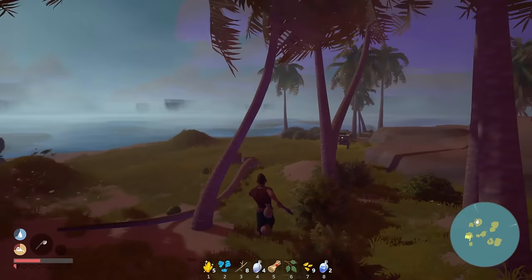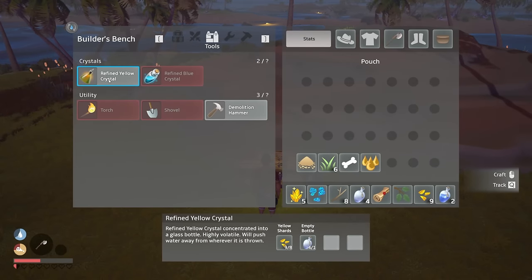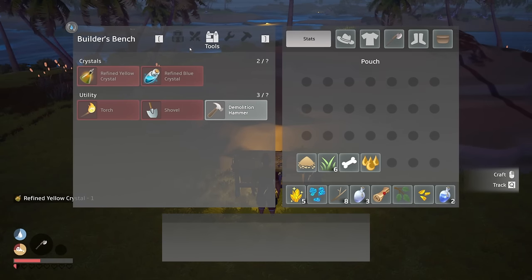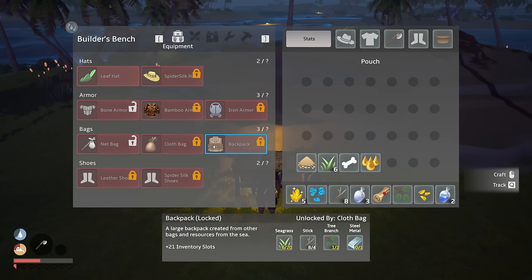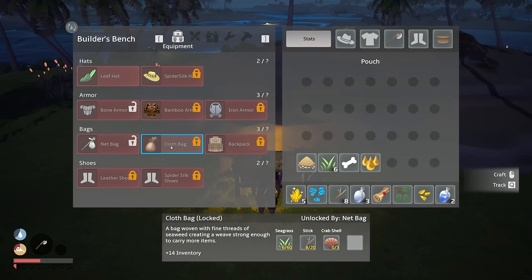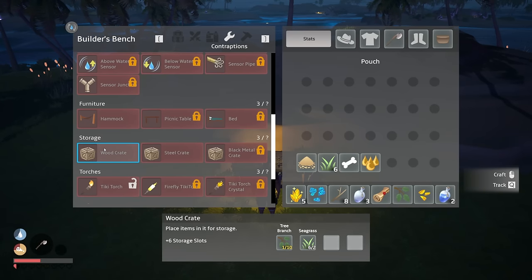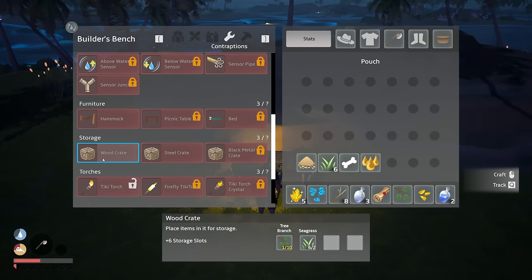It's getting dark and foggy and stormy. If I go into the builder's bench — refined yellow crystal — it takes an empty bottle and eight yellow shards, holy moly! Can we craft like a backpack? That requires metal. Can we craft a chest? Wood crate, steel crate, black metal crate. Wood crate requires tree branches — let's get those and get some storage going.